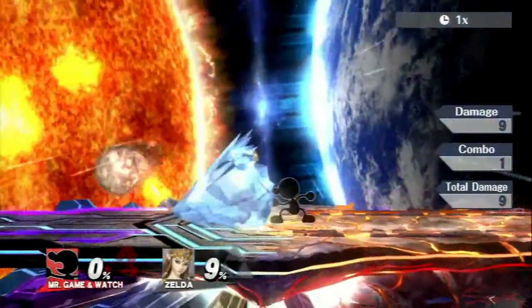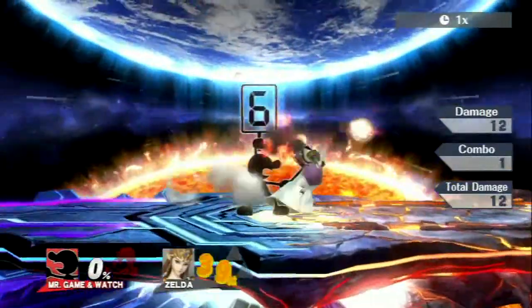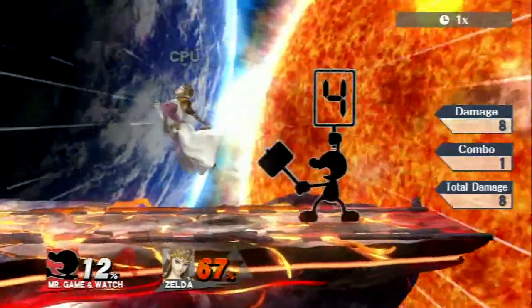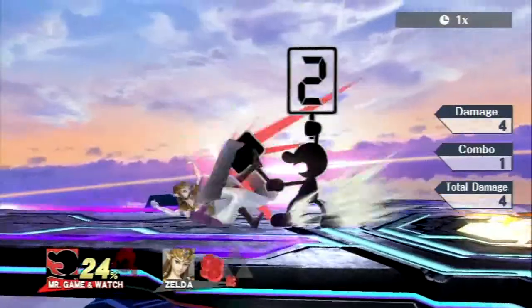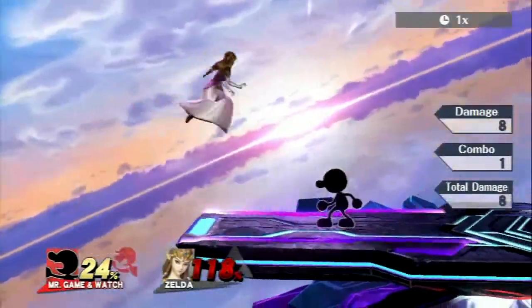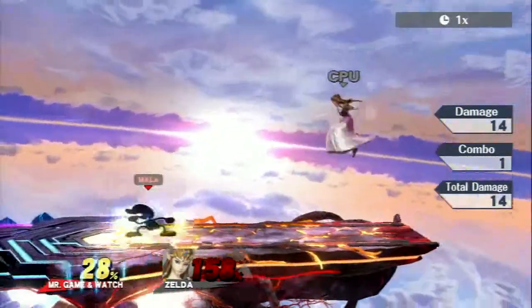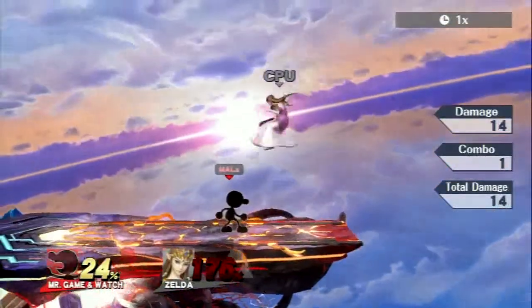So for his side B, it will randomly determine a number, and each number from 1 to 9 has a different effect. 8 will freeze someone, 5 will shock them, 6 will put them on fire, 1 will actually do nothing or damage Game & Watch. 4 just knocks him back, 3 switches with him, 2 is just a basic attack. And 7 launches and drops an apple — it's cool that some characters can heal themselves in minor ways like that.